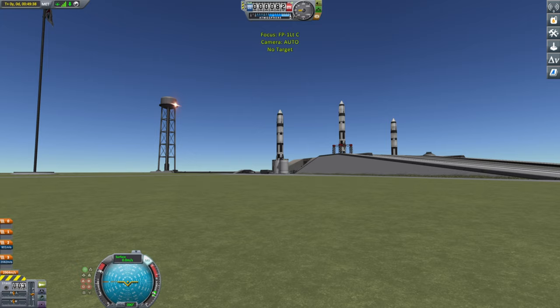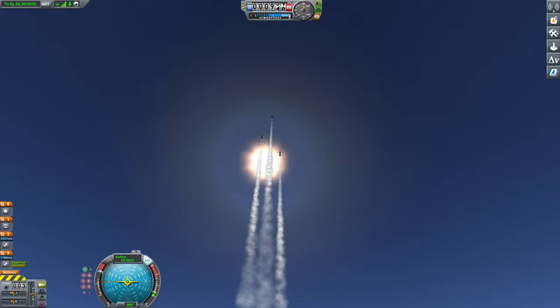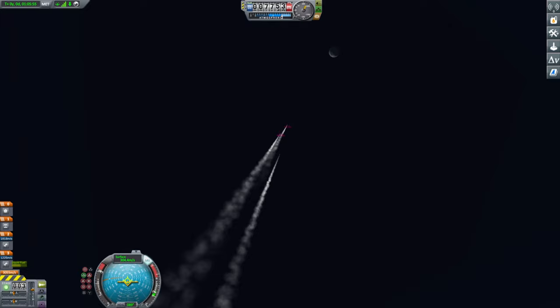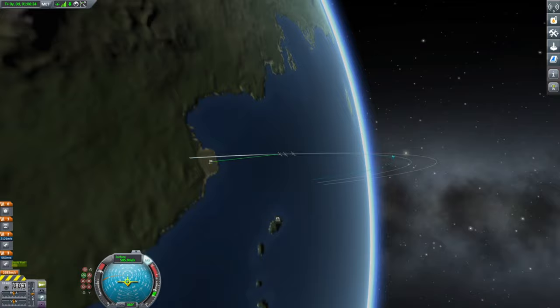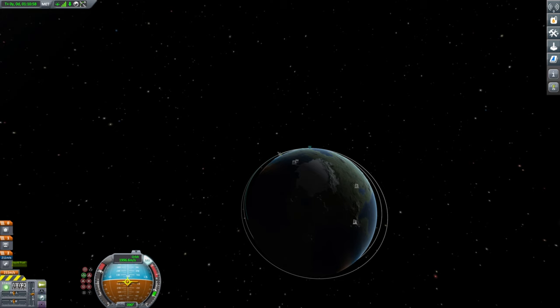So if you caught my last video, you might remember me showing you this rocket that could take itself to orbit. So let's try launching three of them. Not only does this make for a really cool visual, it's an elegant way of proving the point that the physics range was extended all the way back in KSP 1.1.